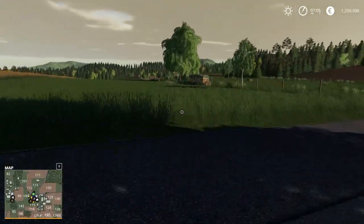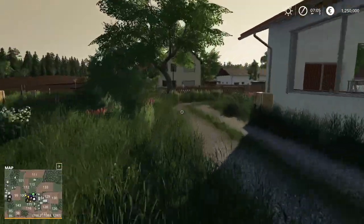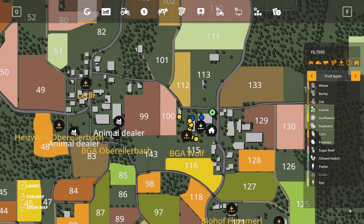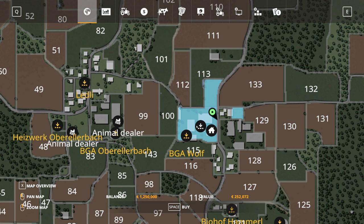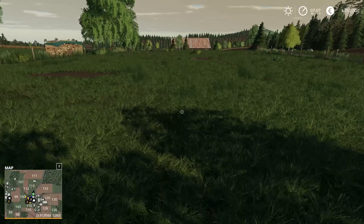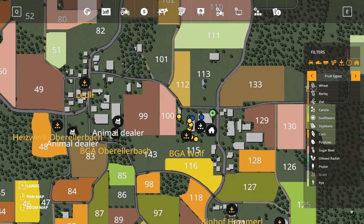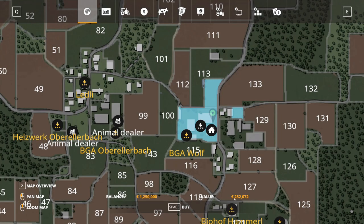So for example let's go to this area — if you purchase a land parcel, by the way guys, once you purchase land you cannot sell it, so choose wisely. With this purchase you get this field as well, which is an actual pasture where cows will be. If we go here and press space to purchase the land — this land costs only 252,000 euros.